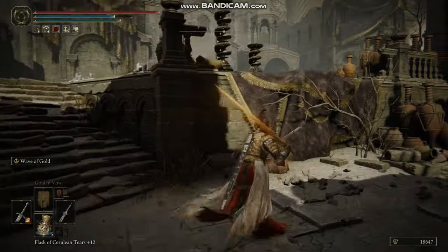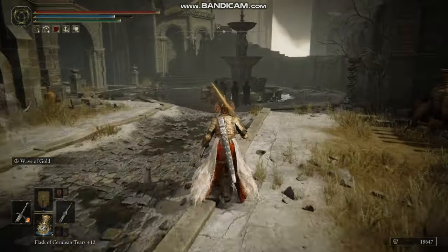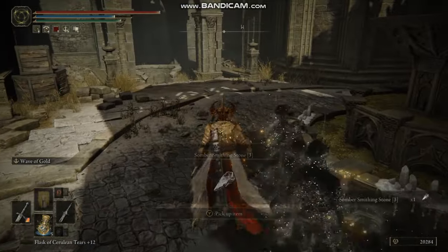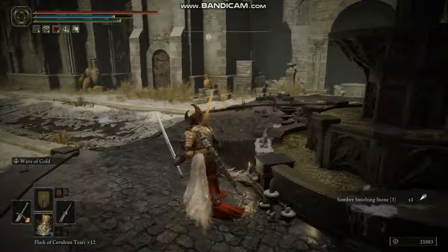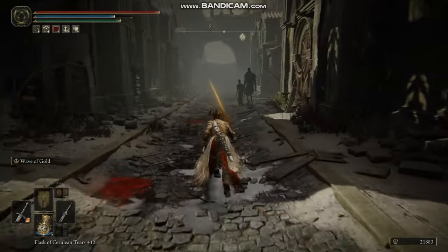This is probably the main dungeon area. There are shadow enemies just sitting around, and you also get smithing stones. There seem to be quite a lot of smithing stones all around — I think they want you to be able to upgrade all the new weapons fairly easily.